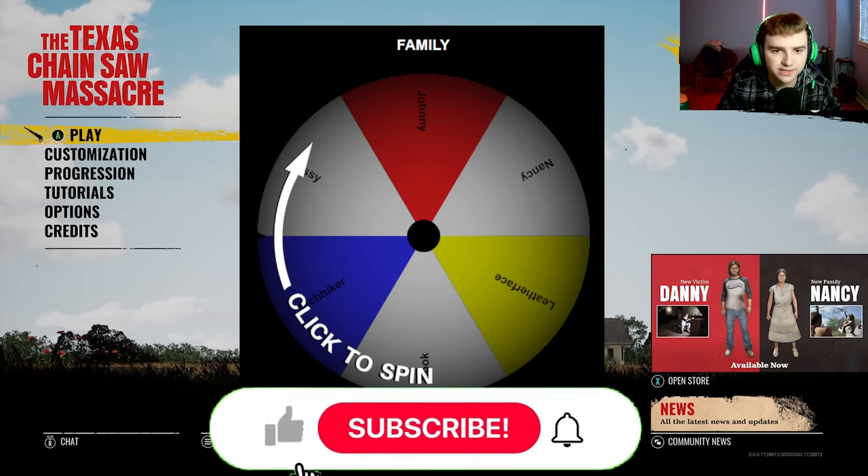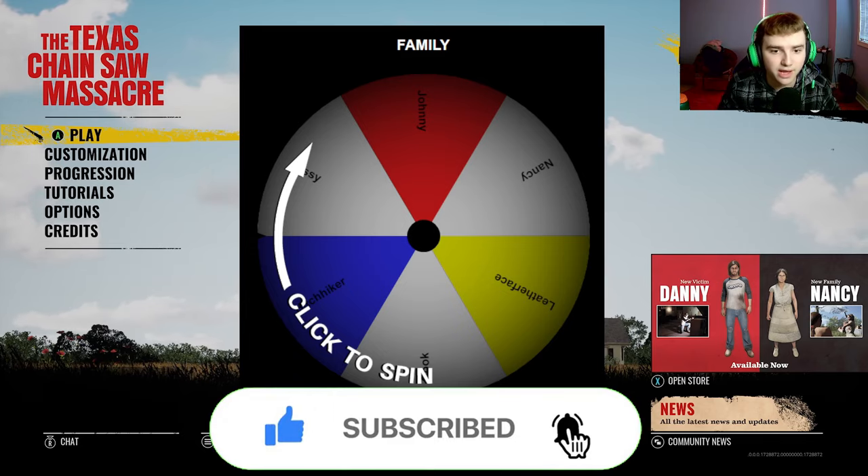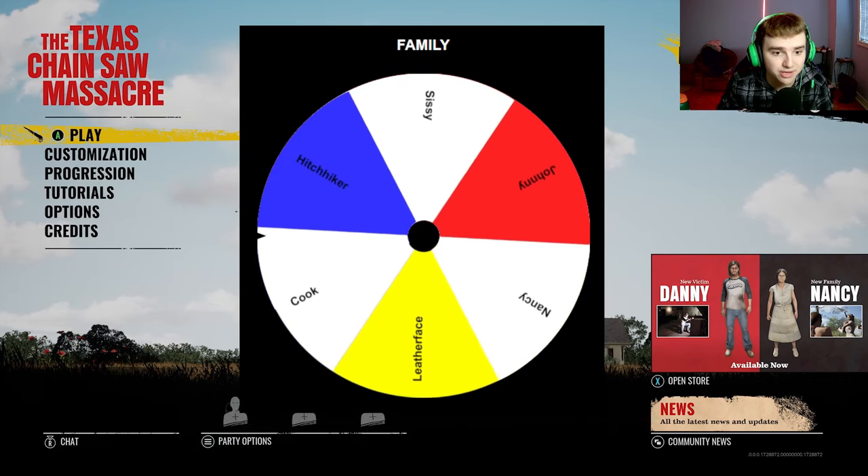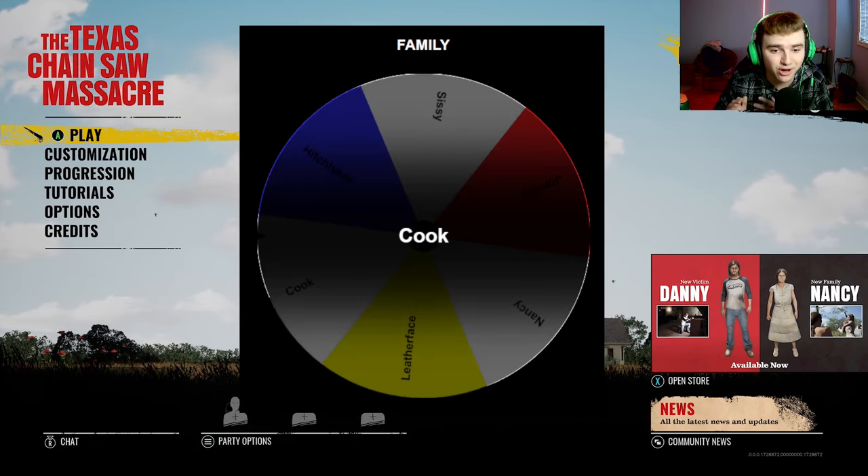For this episode of The Wheel Decides My Build, I'm going to spin the Family Wheel to see which family I have to use. We did get Leatherface in the last episode, and this time I'm going to have to use Cook for this episode.